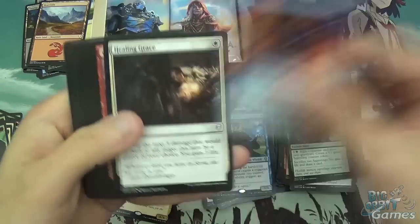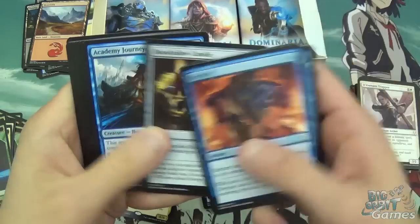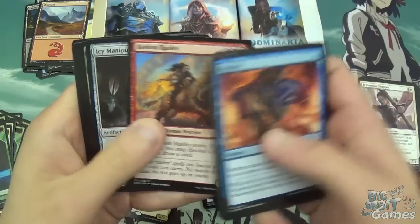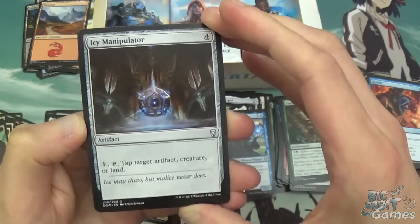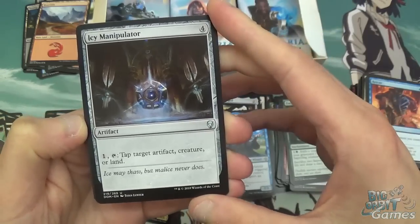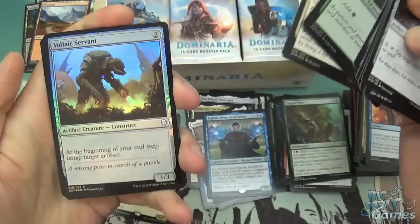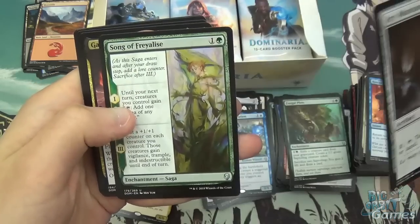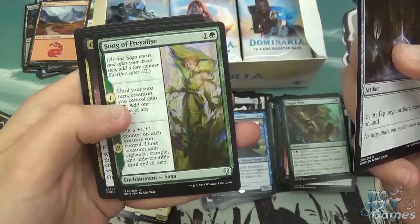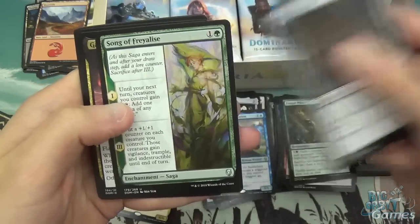We've got Rescue, Healing Grace, Gitu Journeymage, Pierce the Sky, Cabal Paladin, Arcane Flight, Bloodtallow Candle, Academy Journeymage, Windgrace Acolyte, and Keldon Raider. Then Icy Manipulator — MVP of the entire pre-release weekend. Four mana for an artifact, pay one tap it, tap target artifact, creature, or land. You can get some awesome combos with Voltaic Servant, causing the Icy Manipulator to untap, which is always good. Song of Freyalise — this is going to be great in Constructed, I think. It was amazing at the pre-release, basically won me a few games by itself. It's just a solid saga.